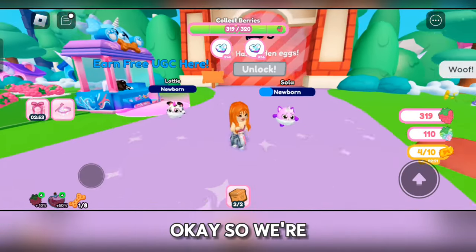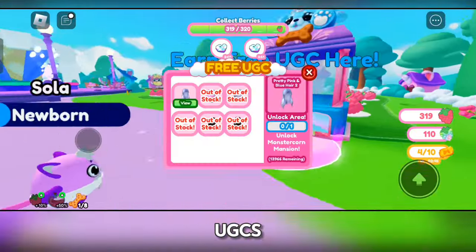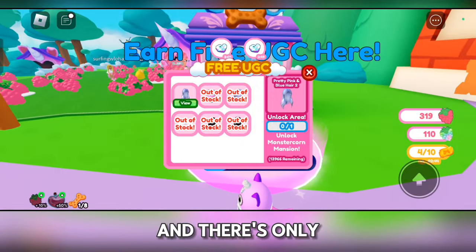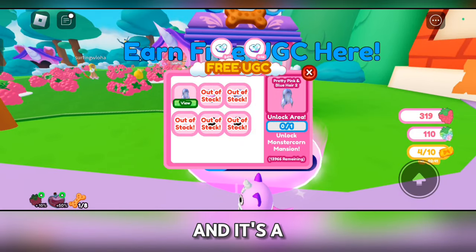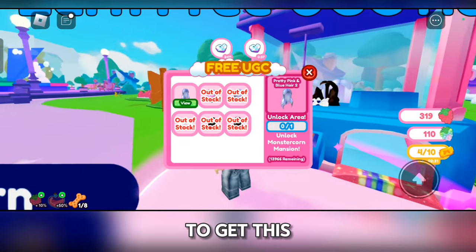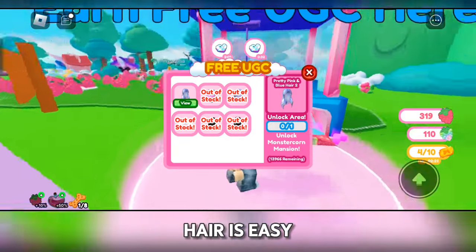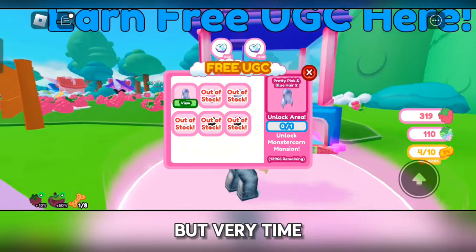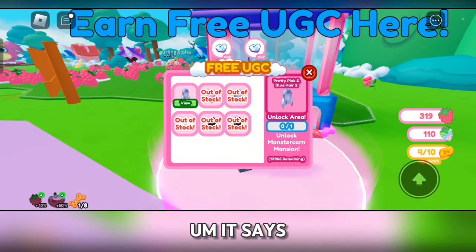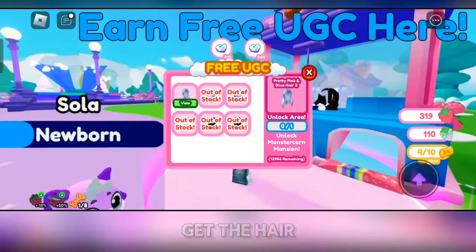We're in the game now. First thing we're going to do is check out the free UGCs. There's only one available right now and it's a pretty pink and blue hair, which is actually very pretty. There's still a lot of stock remaining so you have plenty of time to get this. You'll need that time since getting this hair is easy but very time consuming. It says here you need to unlock Monster Corn Mansion in order to get the hair.